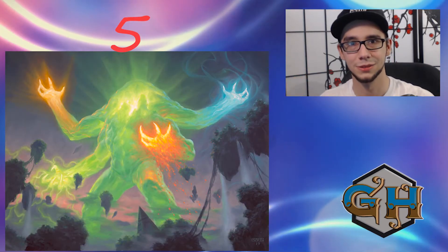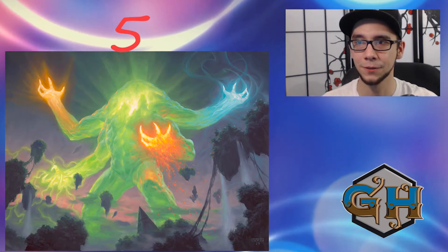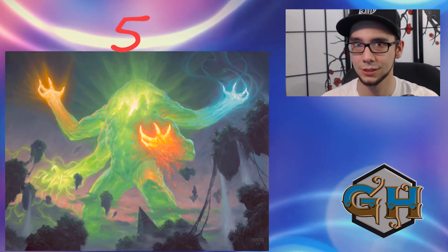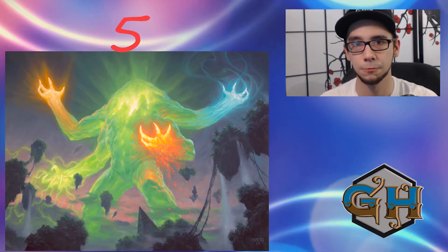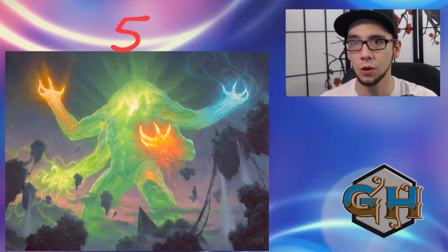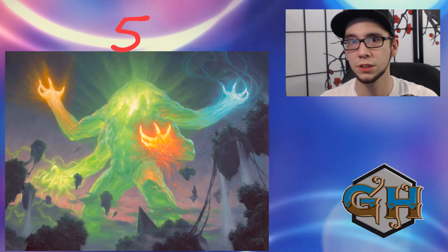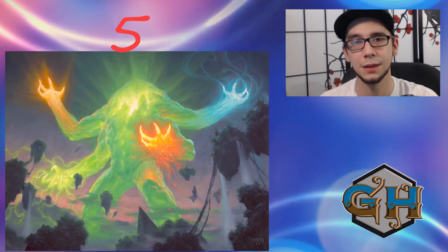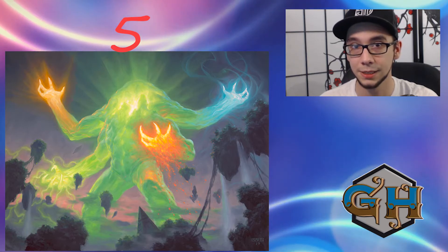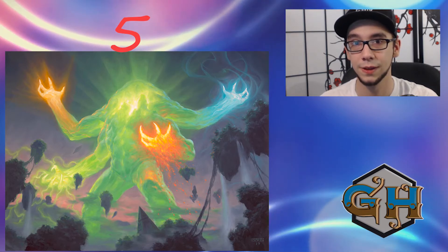Sitting at number 5 we have Elementals. Elementals is a really cool deck because there is so much value built into this tribal. At first I thought it was just an Elemental tribal deck — how good can it really be? But then I really started to look at it and play against it, and this deck is insane. Risen Reef paired with Omnath, plus amazing cards like Fury and Solitude, are all doing so much. Just by having the creature type Elemental you're getting so much value and synergy built into the deck, which is why I had to put it at number 5. Cards like Torpor Orb can combat the ETB effects, but without an answer this deck will snowball out of control.